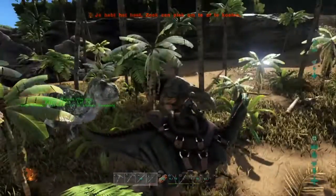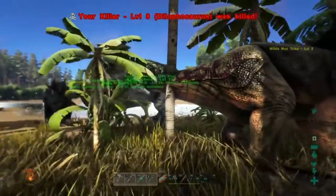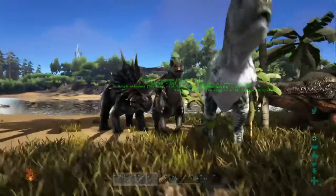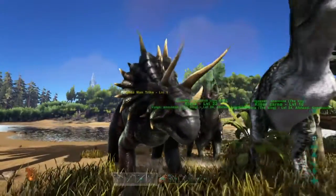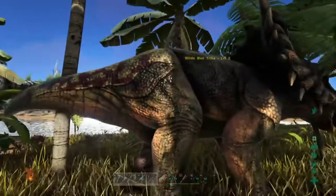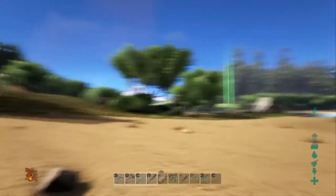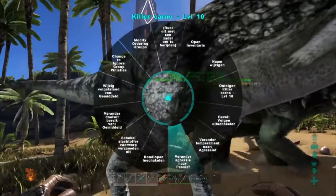Now we will go on and try to catch a Trike and a Dilo. In the top of the screen you can see it says your Dilo got killed. I think it was one time I went to the swamp and did not know how dangerous it was - I went there with my Dilo and got killed. A week later I see the message that says my Dilo got killed. So he survived a long time. I don't know why he died - maybe of hunger.